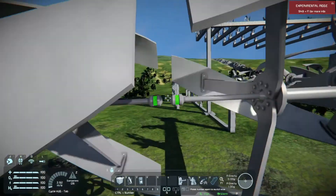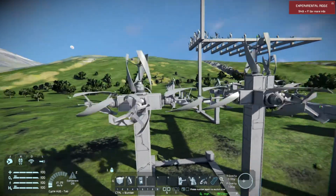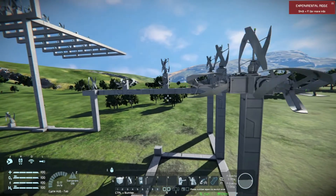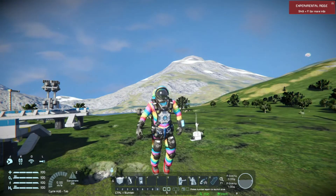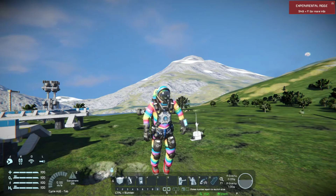This is how you can perfectly make your wind park. I hope this helped you — if it did, please leave a thumbs up. I'm planning to make more Space Engineers videos. If you have any ideas or questions on this, please let me know in the comments below. Thank you for watching, peace out!